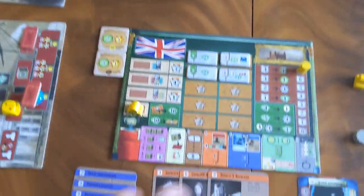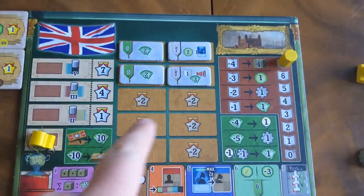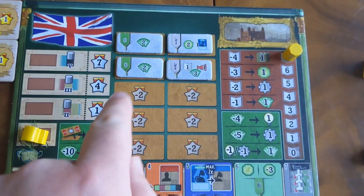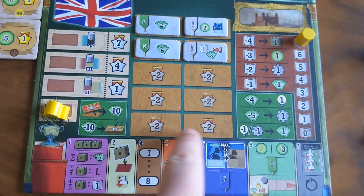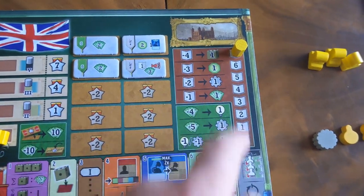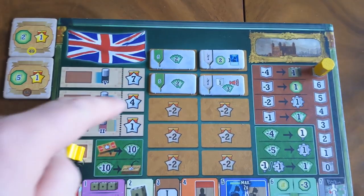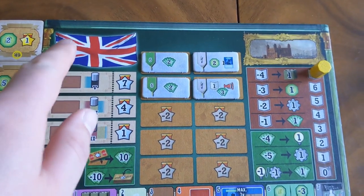Additionally, each player has their own personal player boards which track a number of different things, such as these storing spaces where you can put tokens and cover up these potential end-game points that you may lose if you don't cover them up. You've also got this newspaper track here which can give you little abilities that you can use at any time, and you've got these little personal objectives which differ from nation to nation.